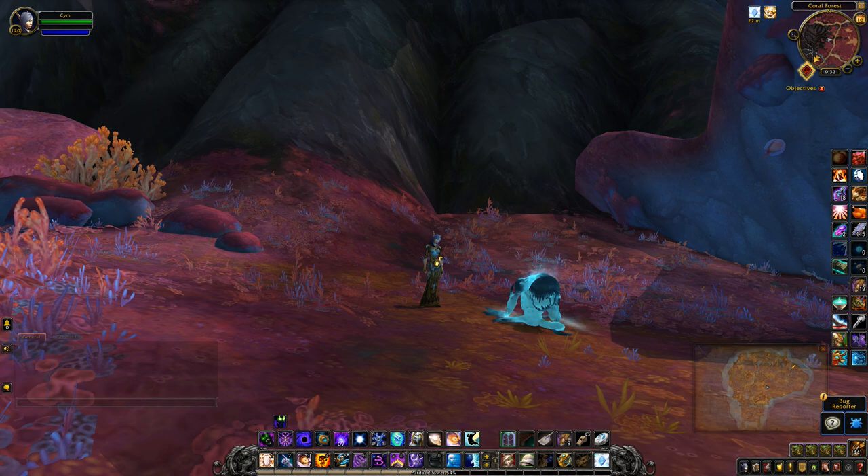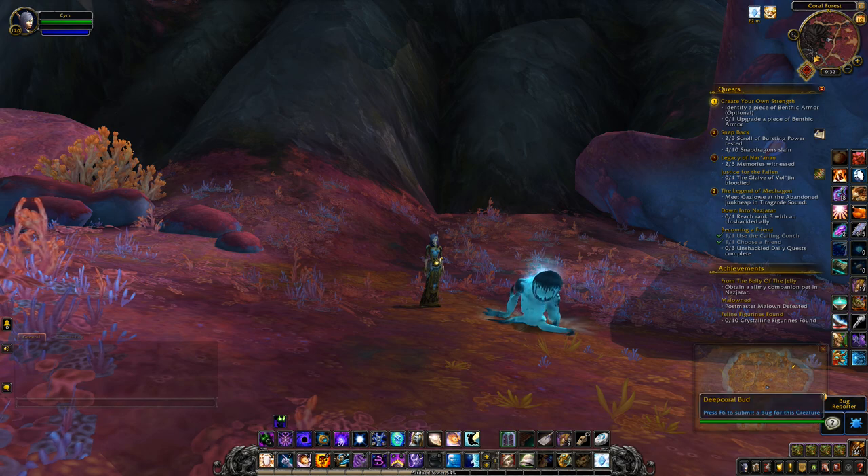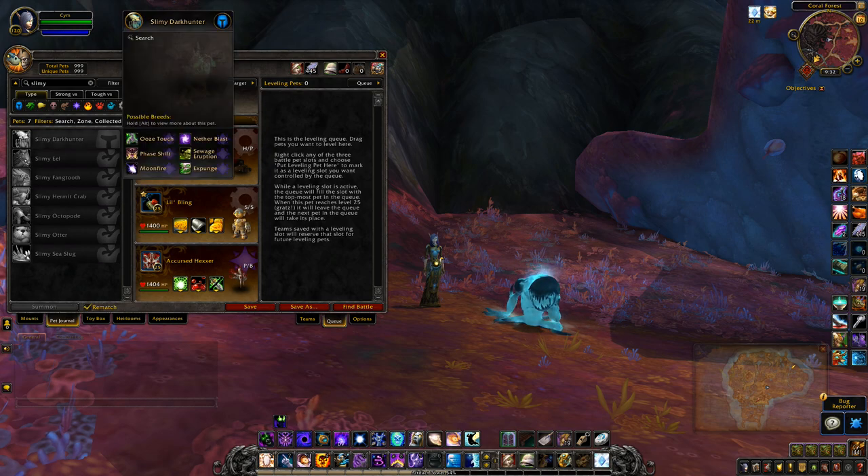First off I just want to show you what the achievement is. You can see on the achievements list down here — 'From the Belly of the Jelly' — obtain a slimy companion pet in Nazjatar. And when you open up your pet journal and type in 'slimy', you'll see the seven pets which all come from the slimy cocoon.